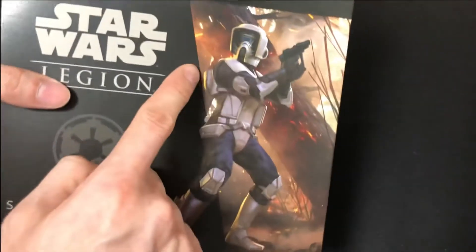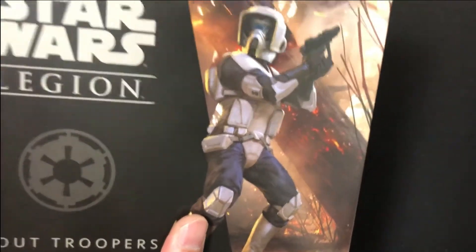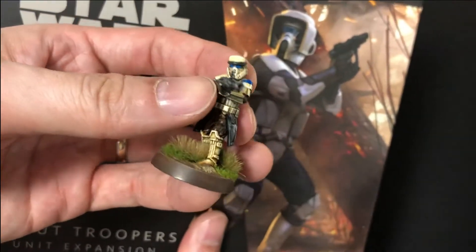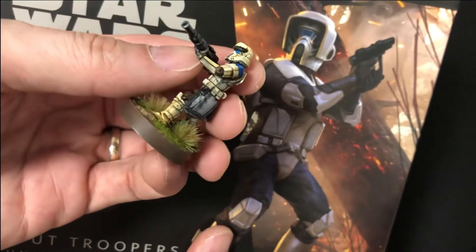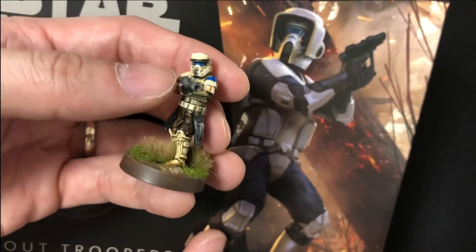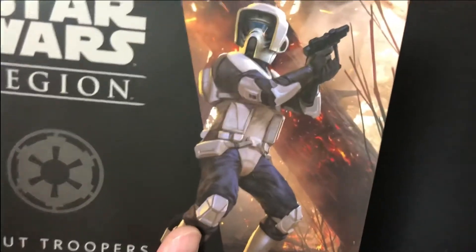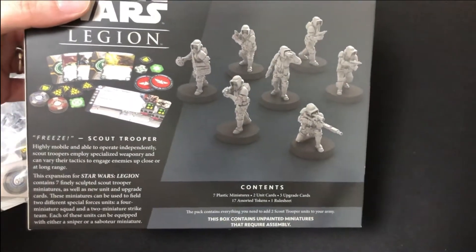That about concludes it - nothing complicated. I've unboxed this unit before on the channel but I thought I'd do another one since I picked two more boxes up. I really like their visor - they remind me of the shore troopers, which borrow some of that visual cue, and shore troopers are one of my favorite empire units. I just kind of wish they were a bit cheaper, maybe in the same price range as stormtroopers.